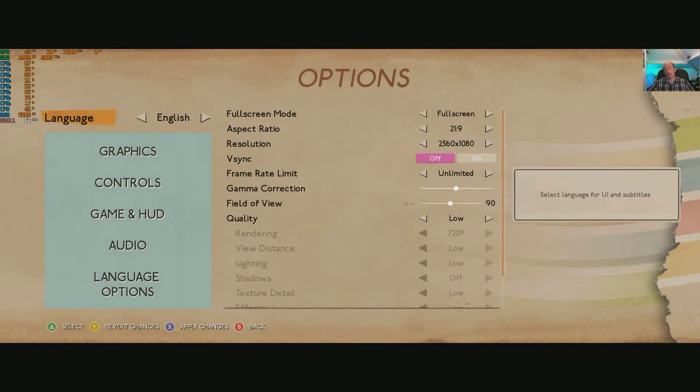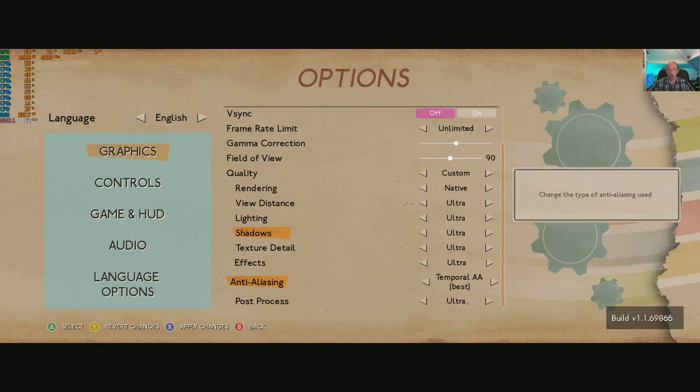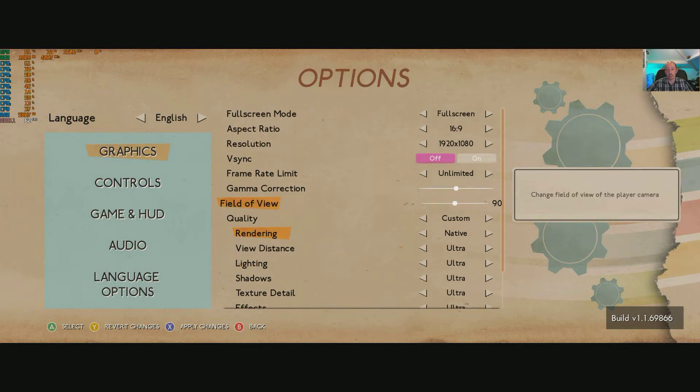A lot of you guys are going to be running 1920x1080. We're obviously running ultrawide, which is more pixels so it's basically more demanding. So I'm going to drop it down to 16:9 and max it out to ultra. You can do a custom look and change every single one. You've got Temporal AA, Best, Fast, FX AA, and off. You can always drop shadows down — that's always a big contributor to FPS.